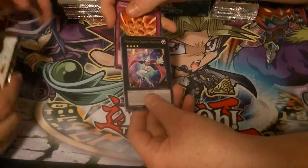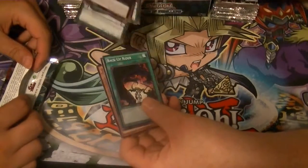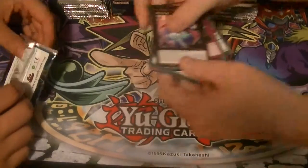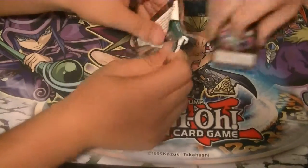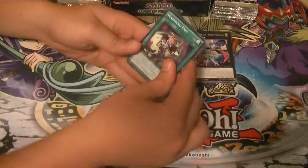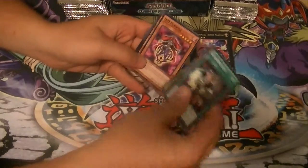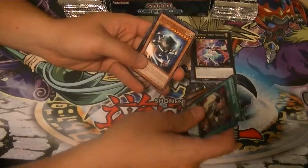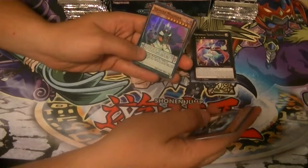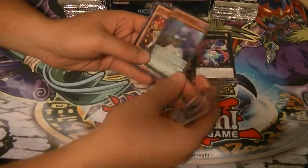Got rare: Performing Mage Trapeze Magician. There are thirteen pendulum monsters in here. Cosmo Forerunner — rare. And a Zankink Magician — super rare.